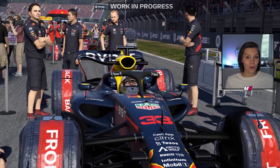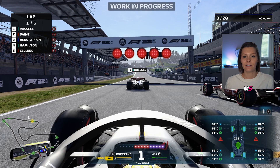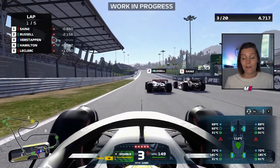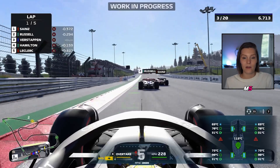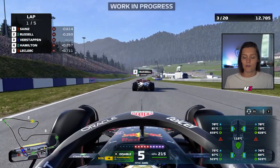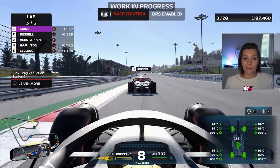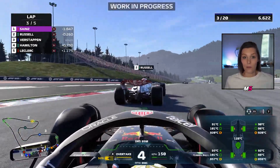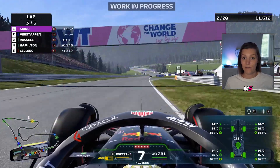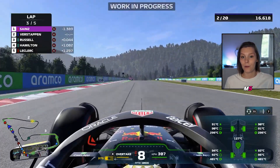My Team is back in F1 22, so let's take a look at all the new changes. You have to pick an entry status that you like — you can start as a newcomer, midfield challenger, or a title contender. As a newcomer you start from the bottom. As a midfield challenger you can pick a couple of development areas to improve so you can battle with the midfield teams. And as a title contender you're fighting with the top three teams. There is also an expanded department — events — and now it's also with supercars, but we'll talk about that in a minute.